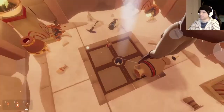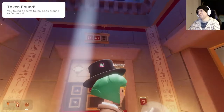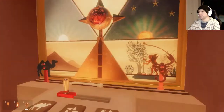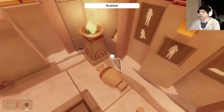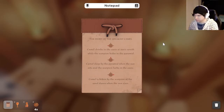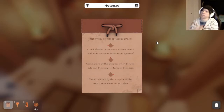I feel like my friend Slimothy — I think we've met before. He had a token on him! So, I can read it or you can read it. You're probably better at reading things out loud. 'The Story of the Unlucky Camel: Camel drinks in the oasis at sun's zenith while the scorpion hides in the pyramid.' Okay, hold on — I'm still stuck on caramel. The camel drinks in the oasis at sun's zenith while the scorpion hides in the pyramid.